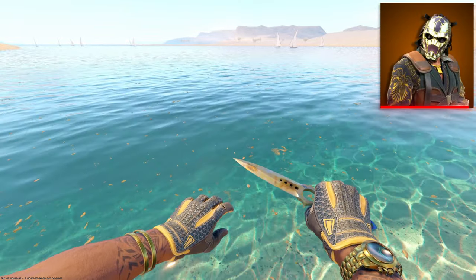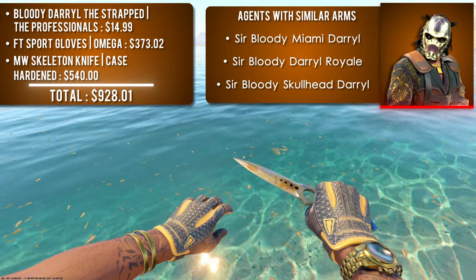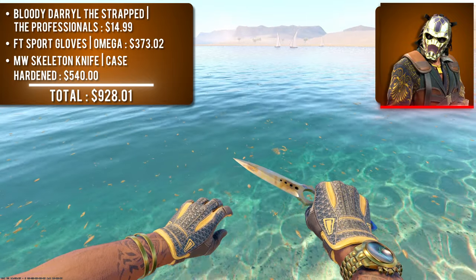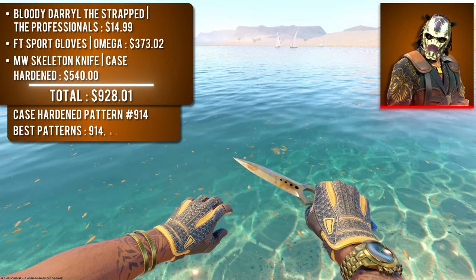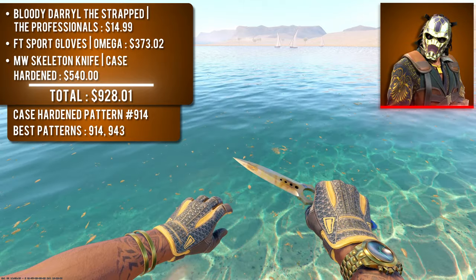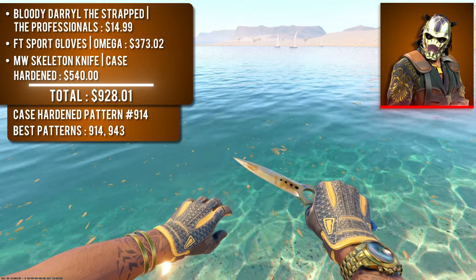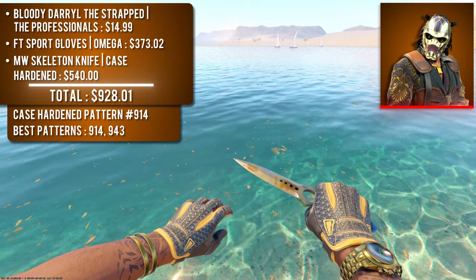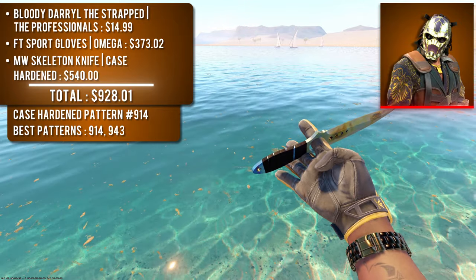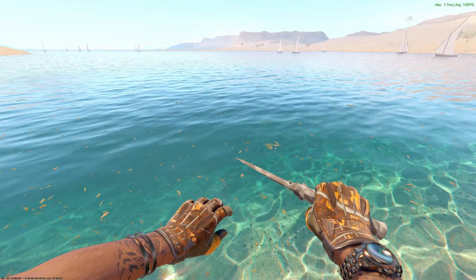Next is Bloody Daryl the Strapped with field-tested Sport Gloves Omega and a minimal wear Skeleton Knife Case Hardened gold gem. Four agents share these arms, with Daryl the Strapped being cheapest. The bright gold watch demanded a matching combo — the Omega gloves' vibrant yellow pairs nicely with the watch. There aren't many gold knives in the game, so I went with a Case Hardened gold gem. I specifically chose the Skeleton Knife as a flex, and the black electrical tape handle matches the darker colors on the Omega gloves. This combo runs around $900.